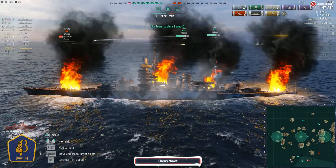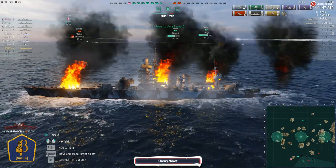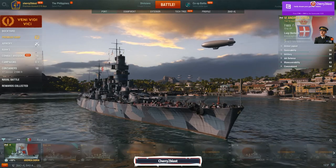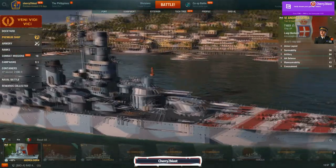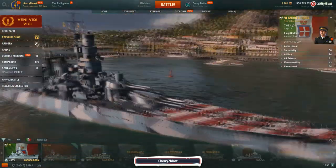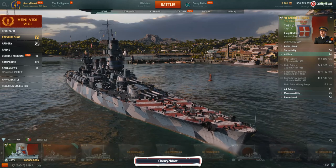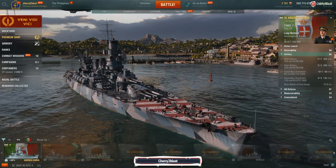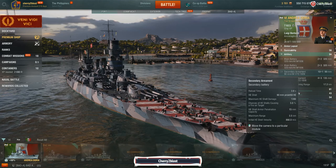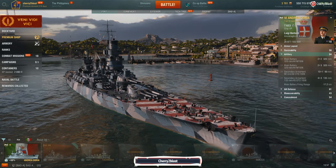Let's roll back to the port. I'll run through my captain and equipment build. So now we have the Andrea Doria in my port — very, very pretty ship. A triple turret and a double turret at the front, a double turret and a triple turret at the rear. She's a 10-gun ship with 320mm guns. Secondary armament is lacking — very little chance of doing actual damage with those, other than setting fires. So she's not a secondary build.